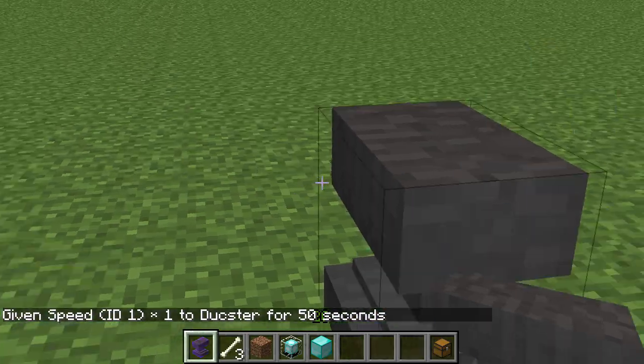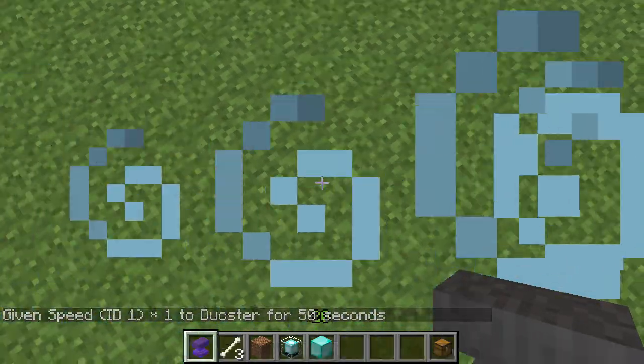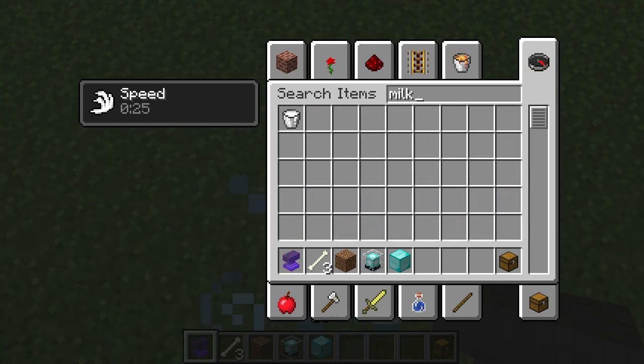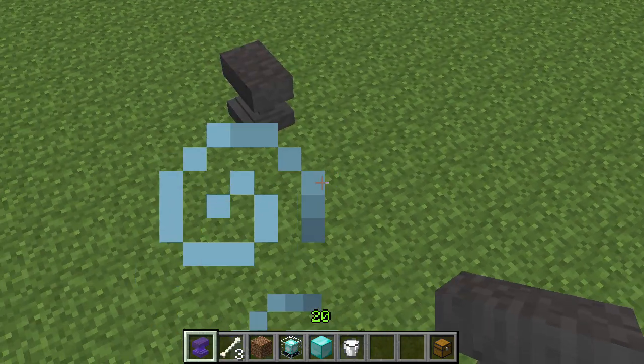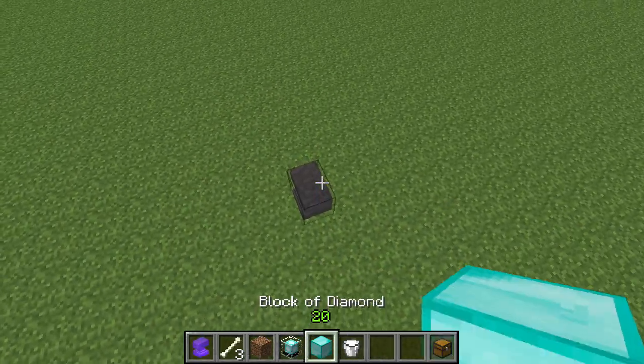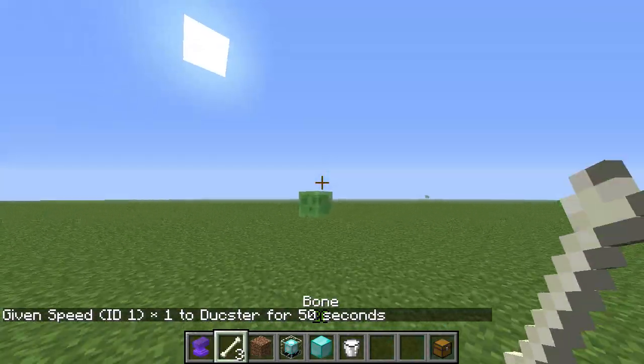Let me just get some milk and stuff, and that should help. Get rid of that. So you can get to a certain speed, but some speeds are unreachable. Let's give myself speed one. As you can see, I have speed one now. Even that seems slow.